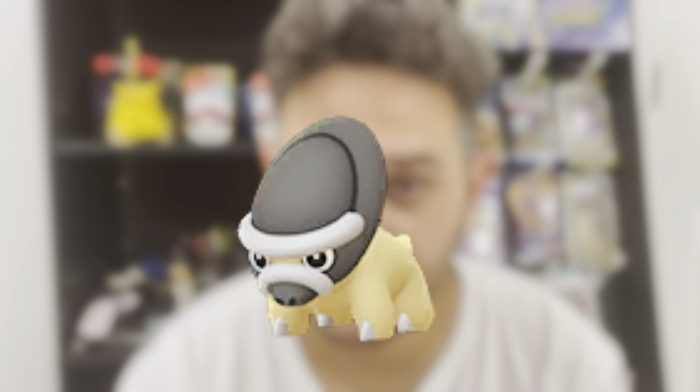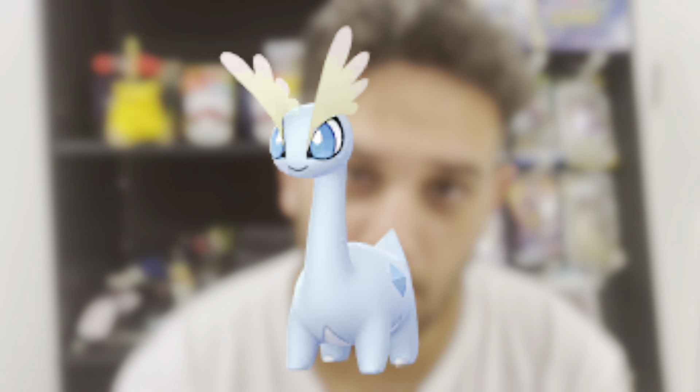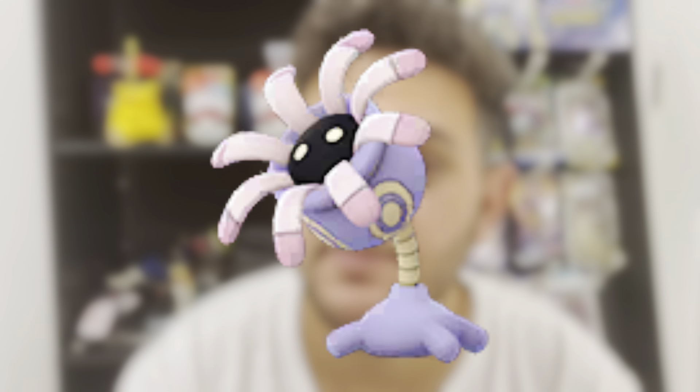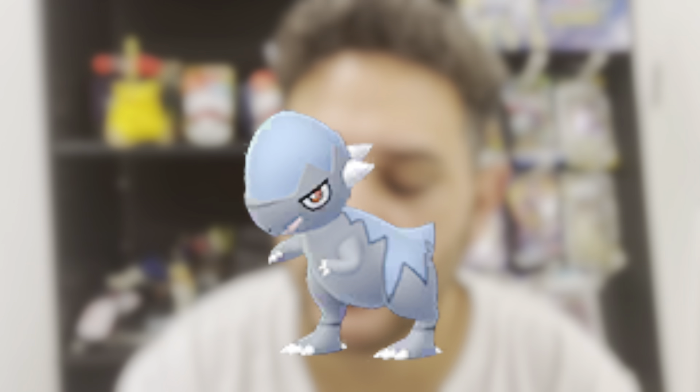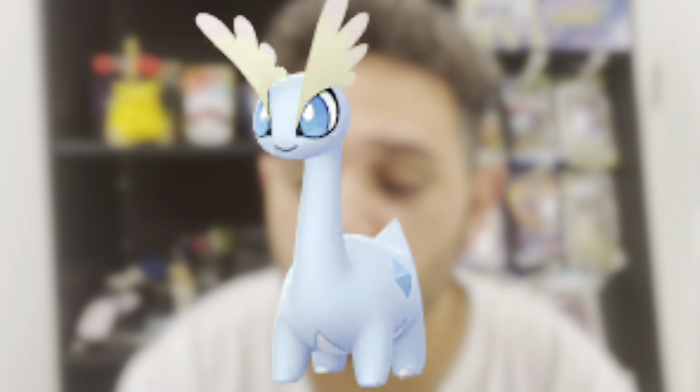For the special eggs, the 7k eggs will feature Cranidos, Shieldon, Tirtouga, Archen, Tyrunt, and Amaura. For the research, we got Dunsparce, Lileep, Anorith, Cranidos, Shieldon, Roggenrola, Drilbur, Tirtouga, Archen, Bunnelby, Tyrunt, Amaura, and Mega Aerodactyl candy. Now, which Pokémon are worth hunting down?